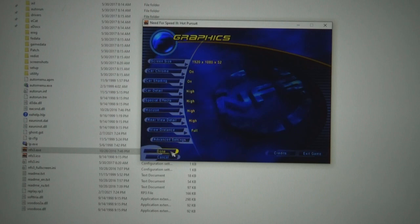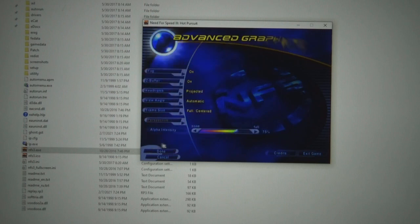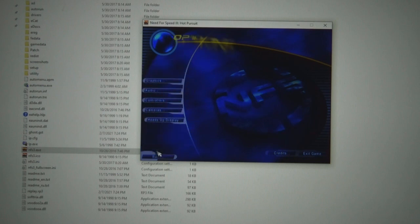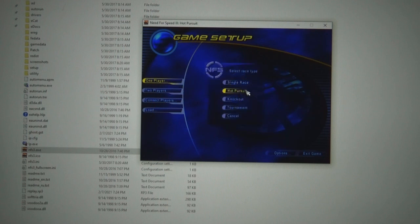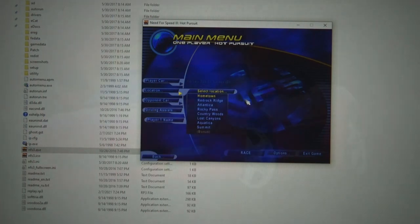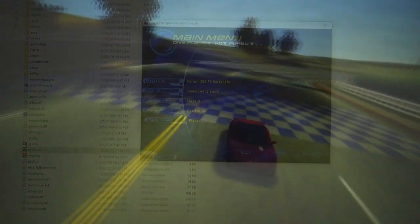I'm going through the settings and the ISO file included the 3dfx files as well. Back in the day you needed a 3dfx Voodoo card to run this game at its max settings. You can see I've got it dialed all the way up to 1080p — it's got the lighting effects, the fog effects, things that we take for granted obviously in 2021.